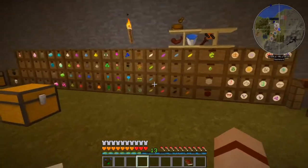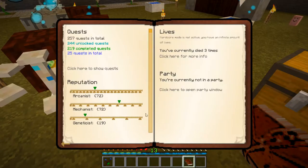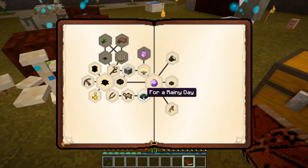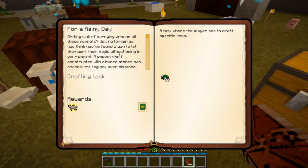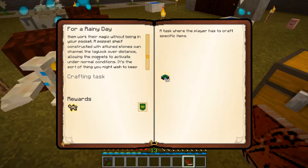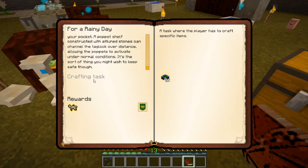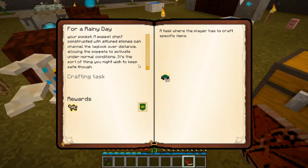Let's get a few more things going. Next we're going into Chapter 10 — 'How the World Grows' — for the 'For a Rainy Day' quest. Getting sick of carrying around puppets? A puppet shelf constructed with attuned stones can channel the tag lock over distance, allowing puppets to activate under normal conditions. Something you'd want to keep safe on a multiplayer server — if people find your puppet shelf they can do nasty things to you. But we're on a single player world, so we're okay.